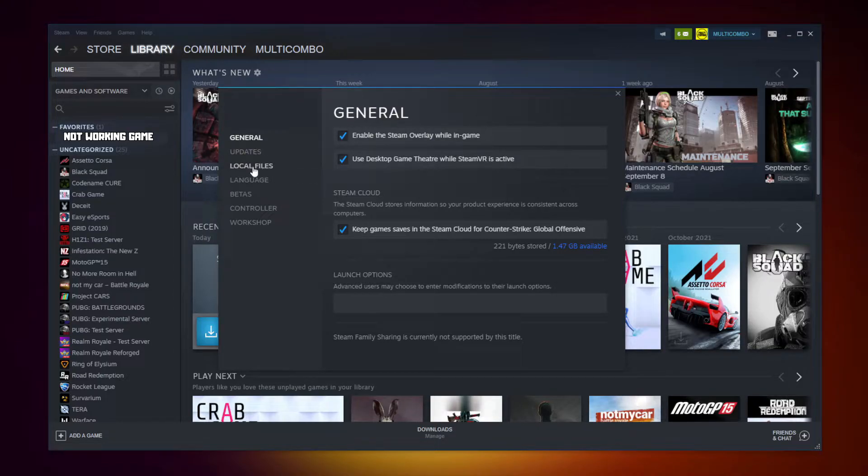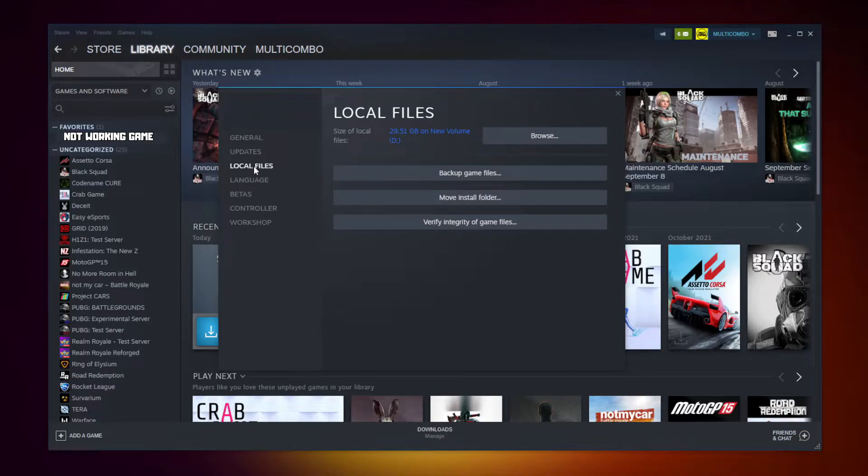Click Local Files. Click Verify Integrity of Game Files and wait.